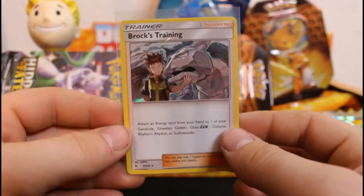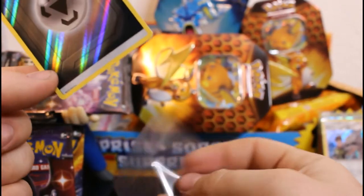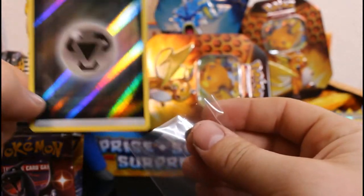I'm gonna go through all my sleeves, every single one of them. One card that I have seen and would really like to get is the holographic Jesse and James training card — that'd be pretty cool. Regular old sleeve, let's get another one.